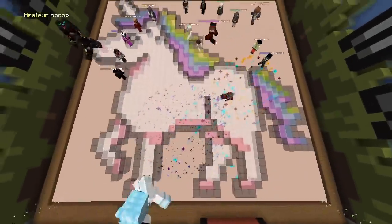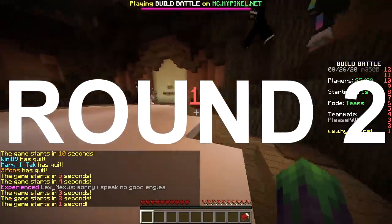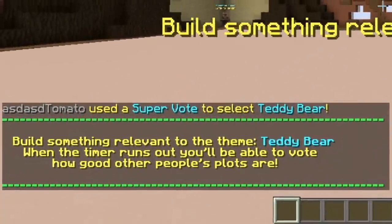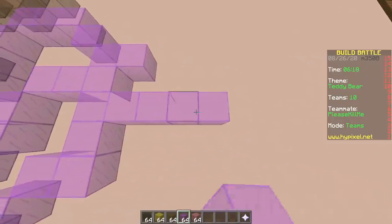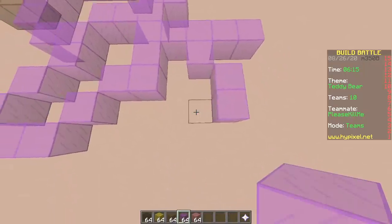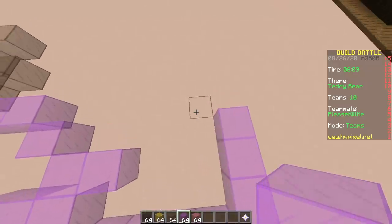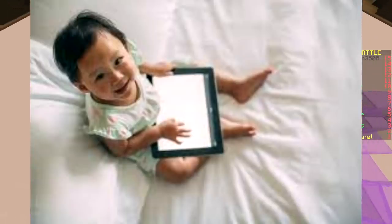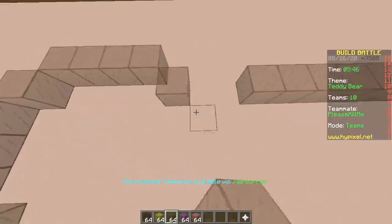Second round! The options are soup, teddy bear, crane, library, and crayon. We're making a teddy bear. Do kids nowadays still play with teddy bears, or do they play with virtual stuff like Talking Tom? Instead of hugging a bear, they hug their cold phones.